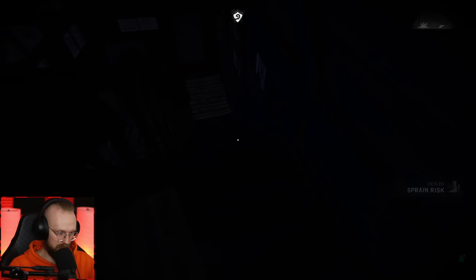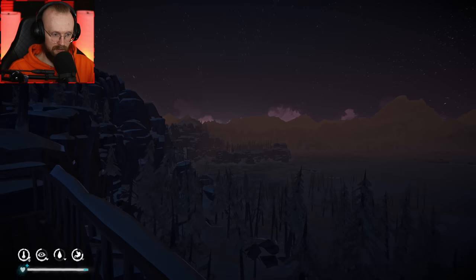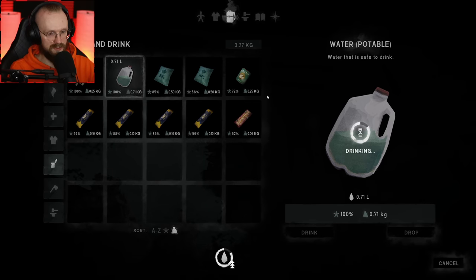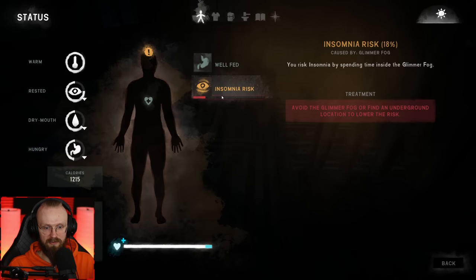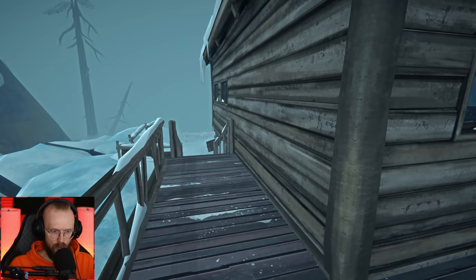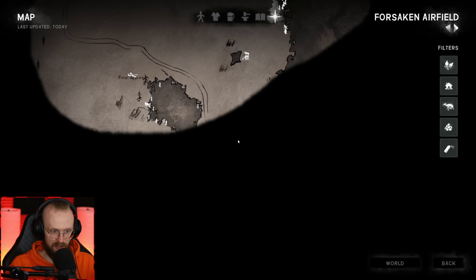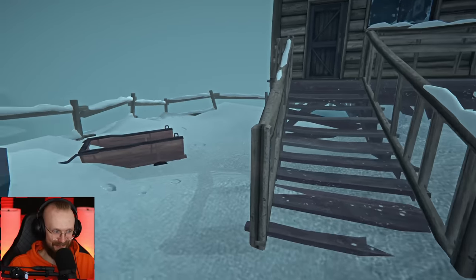It's almost morning outside — kind of want to see how it looks. We still need to restore about a quarter of our energy, so we'll go back to sleep. Beautiful morning, but Siren's going to go back to sleep. I woke up thirsty — let's drink right away. We don't have any more water. Why do we have insomnia risk right now? Avoid the glimmer fog or find an underground location to lower the risk — you risk insomnia by spending time inside the glimmer fog. That's a new thing they've added to the game. Everything is like electric — this weather is kind of cool, we've never seen this before. The sound design here is insane.